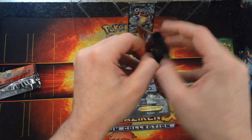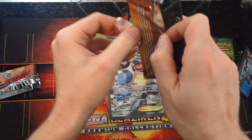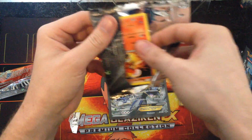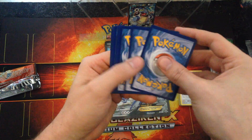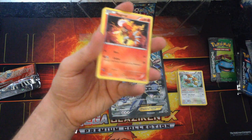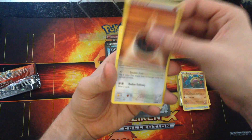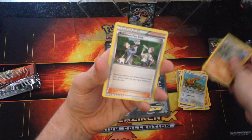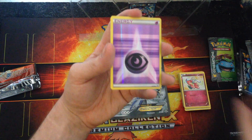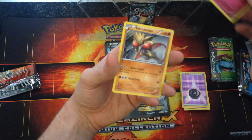On to the Pikachu pack, the final pack. Magma, Dugtrio, Dugtrio, Fighting Energy, Doduo, Grovyle, Pokémon Fan Club, Flabébé — which is a Radiant Collection card. A Reverse Holo Psychic Energy card. A Floette Radiant Collection. And the Rare — a Hitmonchan Rare.